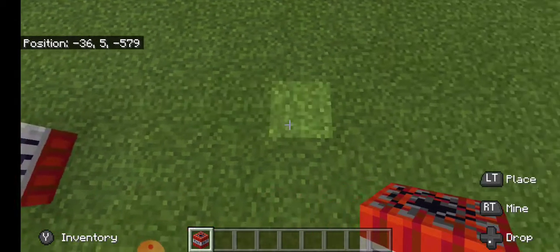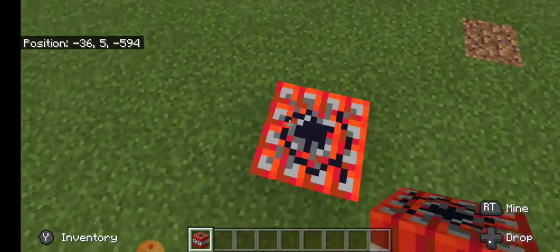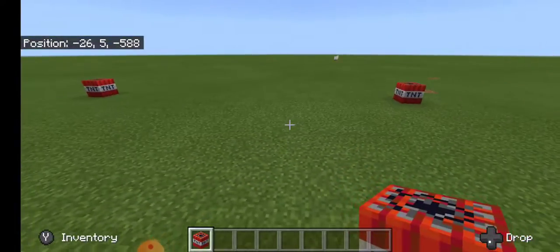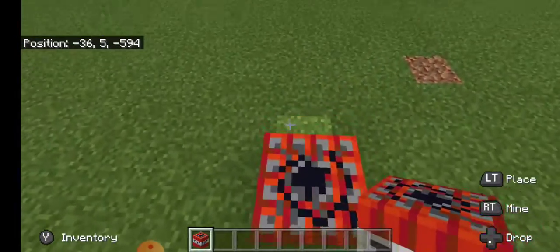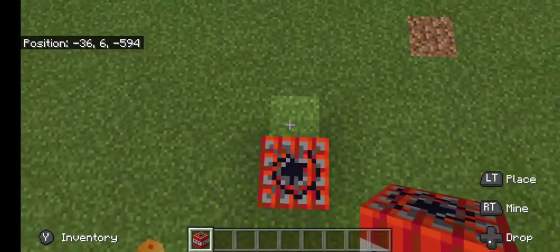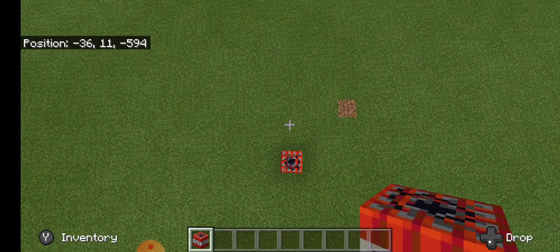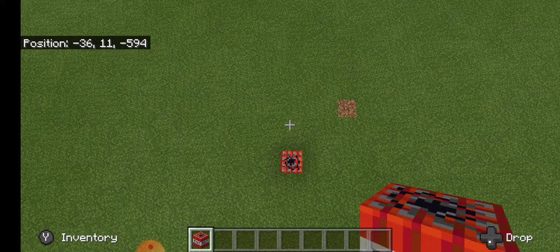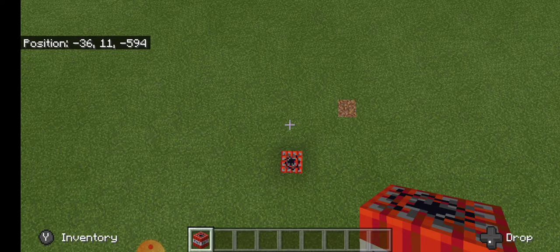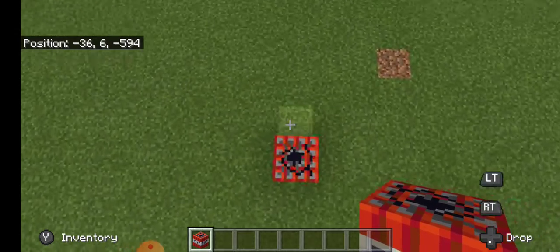Now I'm going to go to where I want my wall to end. Say I want my wall to be that big — that's how big my wall is going to be. I'm going to go stand here, but now I'm going to go up a little bit. I just kind of like to guess; I don't do it exactly. So if I'm going to make a big TNT wall, I'll just add like 50 to it. So I'm going to do negative 36, 55, negative 5, 94. Those are my coordinates.